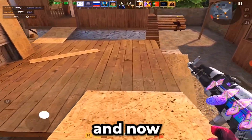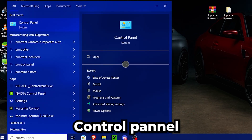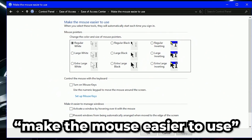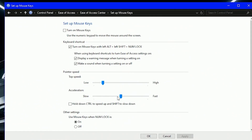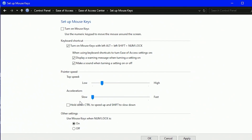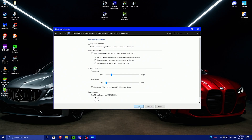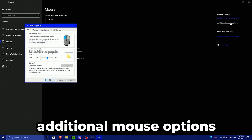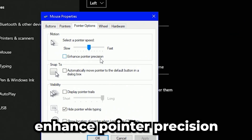Now let's fix the mouse delay once and for all. Search for Control Panel, go to Ease of Access, then search for 'Make the mouse easier to use' and press on it. Make sure you don't have anything turned on. Press on 'Setup Mouse Keys'. Set the acceleration to Slow — you don't need any acceleration, it's the worst setting. Turn everything off, press Apply, then press OK. Then go to Windows, Devices, Mouse, Additional Mouse Options, Pointer Options, and disable Enhance Pointer Precision. Press OK and exit.